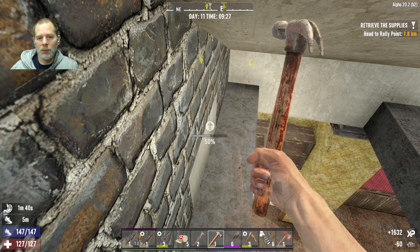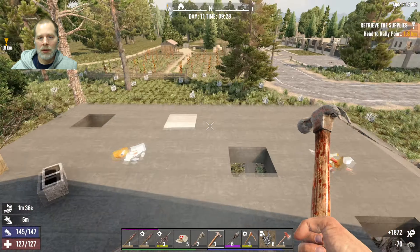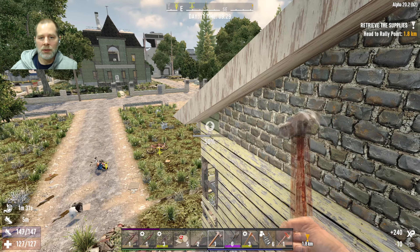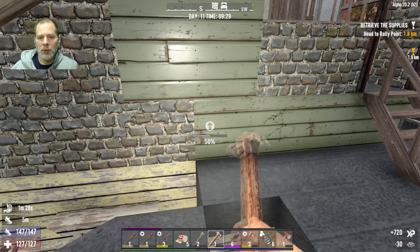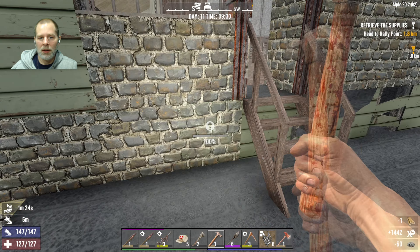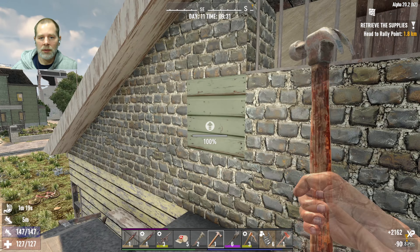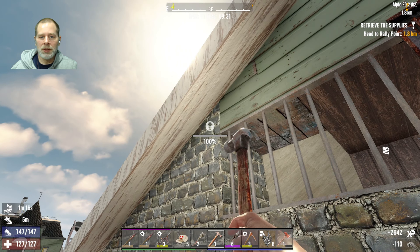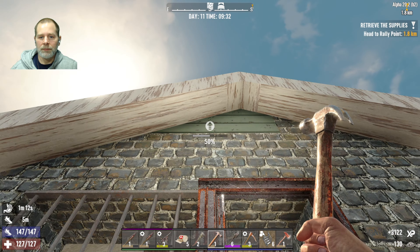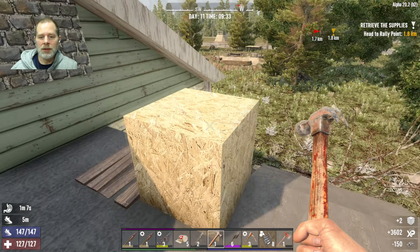I think what we'll end up doing is making everything into concrete eventually. Let's go out the door here — we'll probably repaint these two and make them into cobblestone, then repaint them into something else. We could probably repaint it with brick to make it look like a brick house. We're not going to repaint it with green siding.